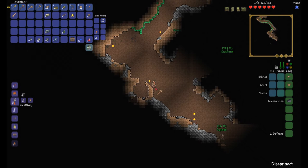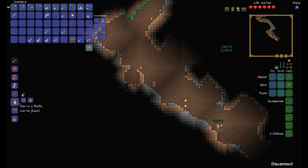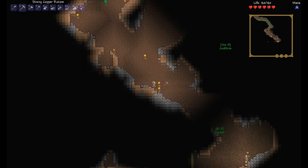I'm going deeper in the ground. Looks like a mine shaft or something. I've got a star in a bottle — I'm not sure what a star in a bottle does, but I can make one.